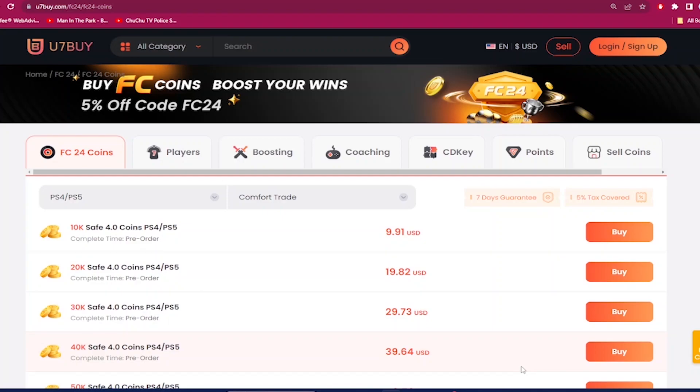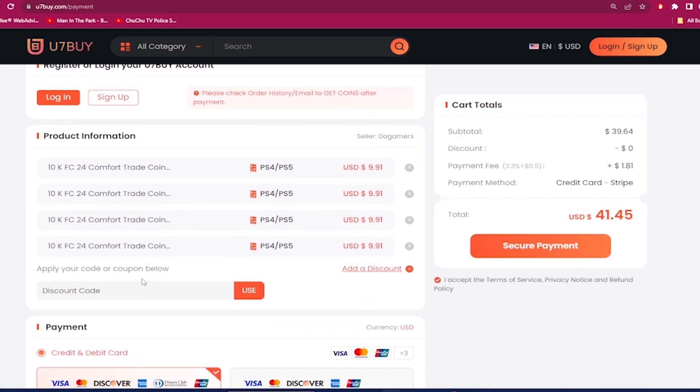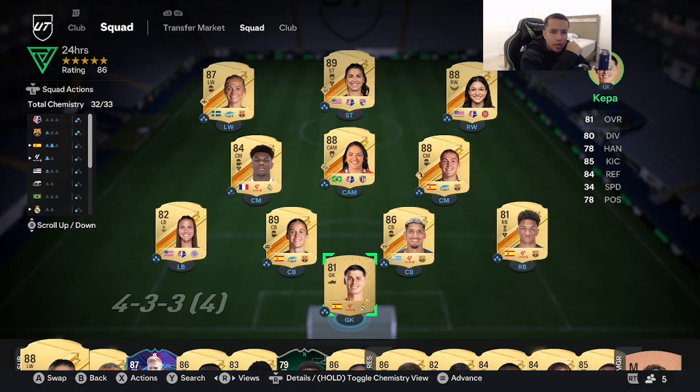If you guys want the cheapest and most reliable EAFC24 coins, make sure you check out use7buy.com. Use the code 'dan' to get six percent off on making your team better. Also on the same website, if you ever want to sell your coins, click on the help center and the selling section.